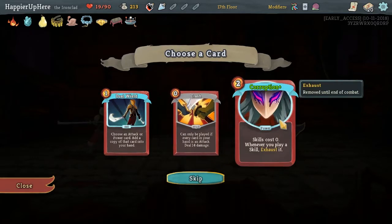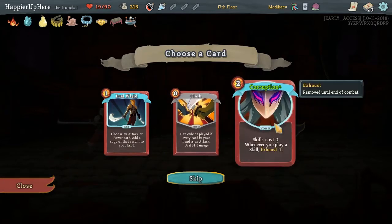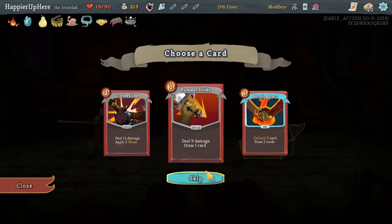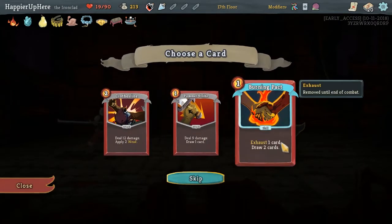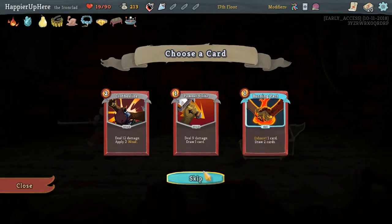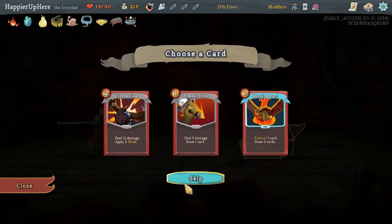Corruption might be interesting. Clash is useless with our Curse in the deck - might as well skip that. Running Pac-Man would also not be great because we don't have energy. I think I'll skip over both of these - I can't think of anything else to pick.